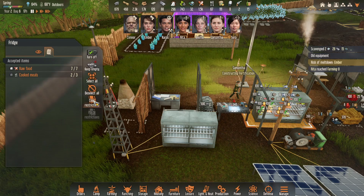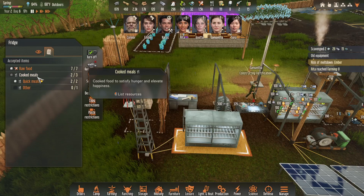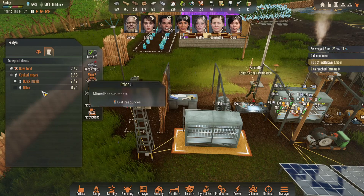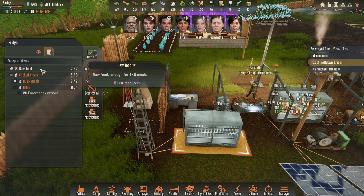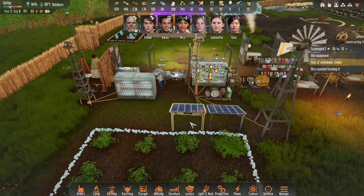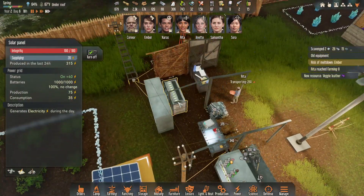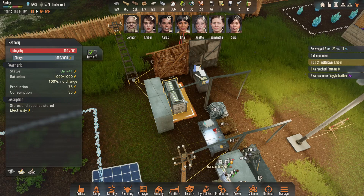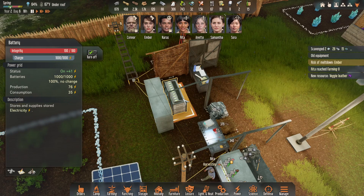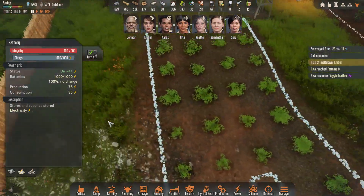Let's go here and copy the restrictions and paste them in. Quick meals can go in there, not emergency rations, and then all the raw foods. How are we doing on power? We're producing 76 and consuming 35 — that's pretty darn good. New resource: veggie leather! Rita reached farming eight — eight! That is pretty darn good.